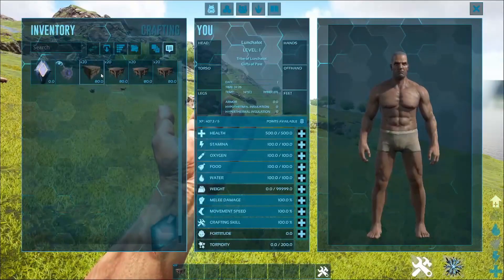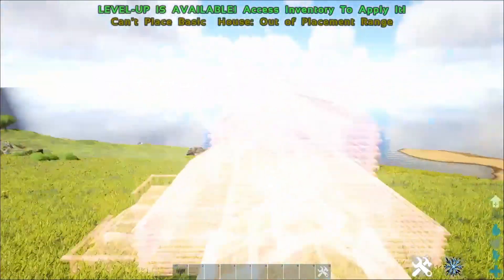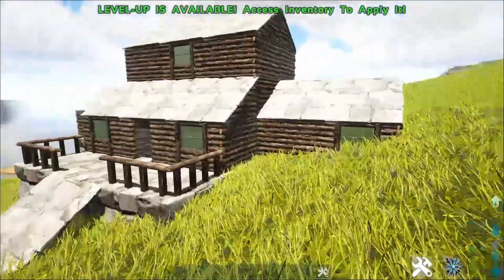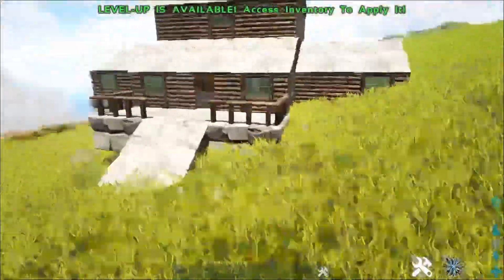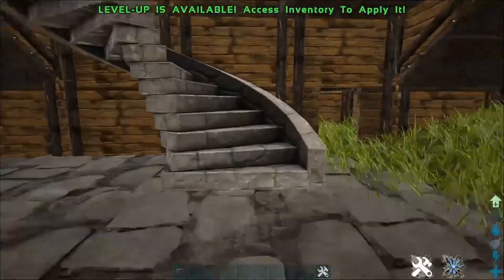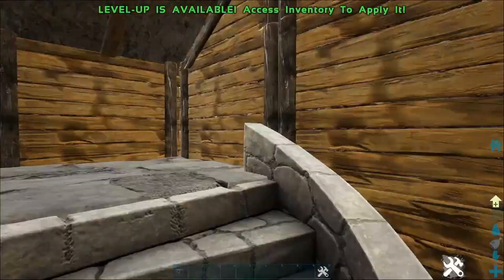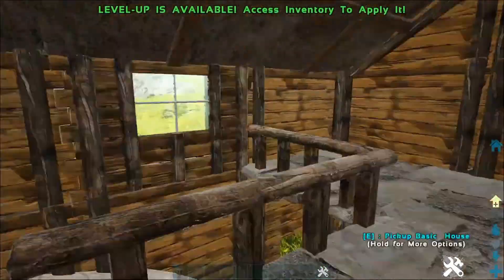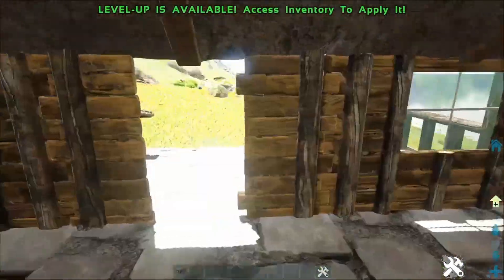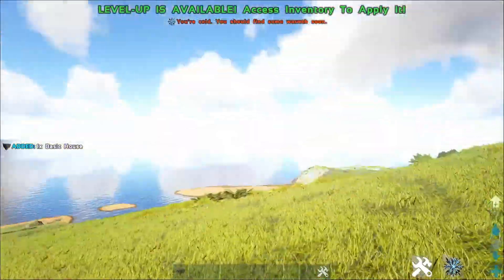The basic house is a bit more substantial — it's got stone, glass in the windows, and inside you've got separate areas for storage and crafting, and upstairs there's a cute little space as well. It's actually a really nice house design — well done. And you can pick it up again even after the pickup timer has run out.